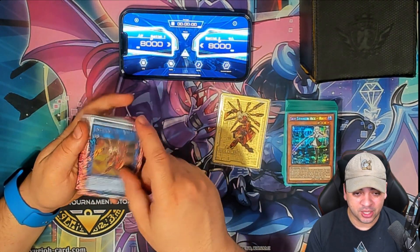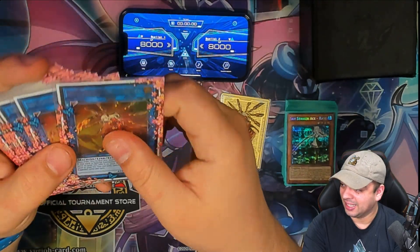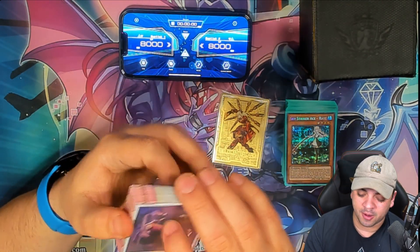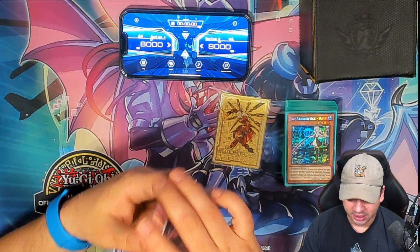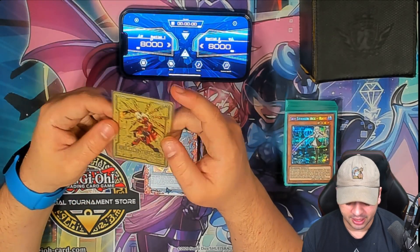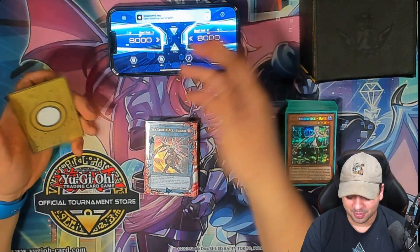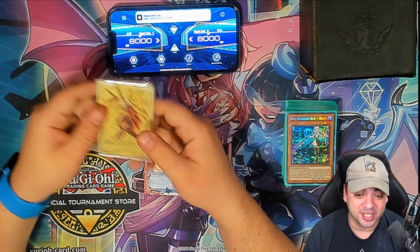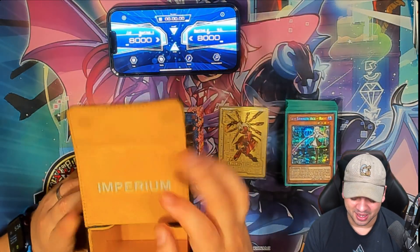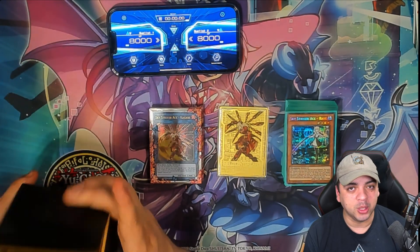I'll answer these questions before anyone asks in the comments. These sleeves are by Imperium Duelist — these are the blue ones from Demon Slayer. They look absolutely amazing. The back sleeves are from yourplaymat.com and look absolutely gorgeous. The field center is from smarttcg.com — links will be in the description along with promo codes in case you want to save some money. It's a heavy metal field center — you take it, put it by your phone, and it loads up whatever app you program it to. It's made for Striker players. The deck box is also by Imperium Duelist — I believe they have a blue one on their website right now, so definitely check that out.